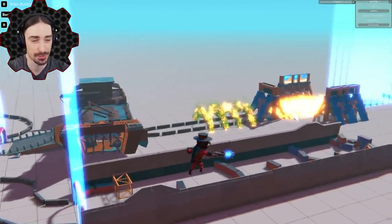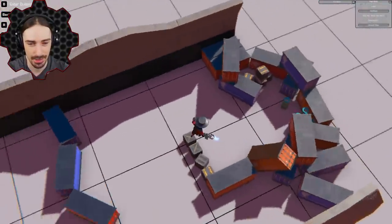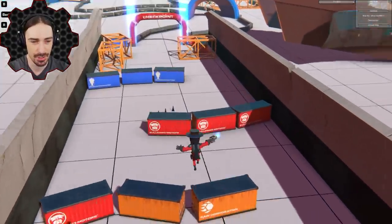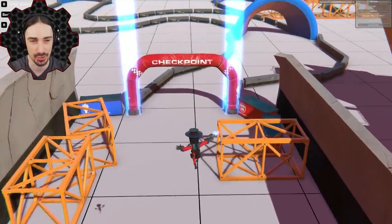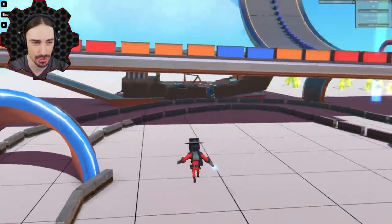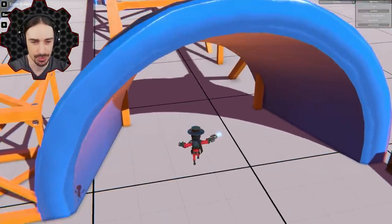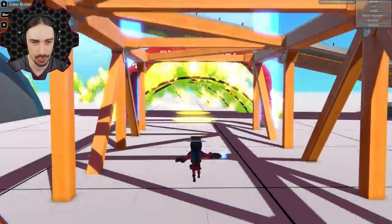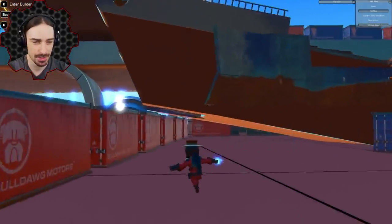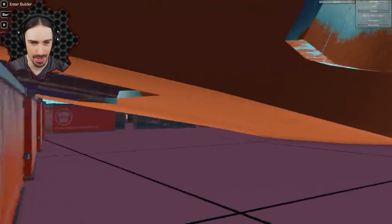First let's get into the actual course — what are we looking at here? This is actually a pretty intricate and interesting course. We're gonna start over here and go through this container section with just like 180-degree drift after 180-degree drift, then we have some more gentle drifts over here. This goes all the way around, a couple more 180-degree drifts, and then we have a pretty cool section where we're gonna be drifting through a whole bunch of rings of fire.